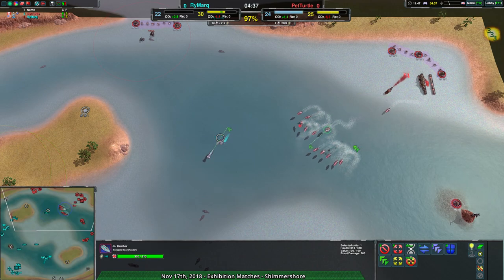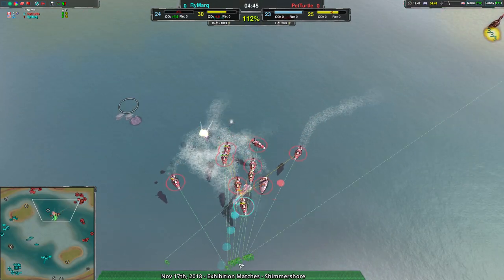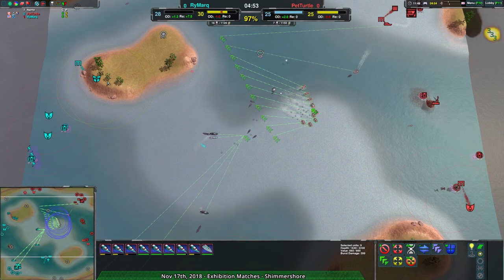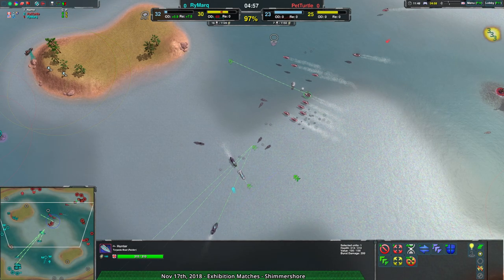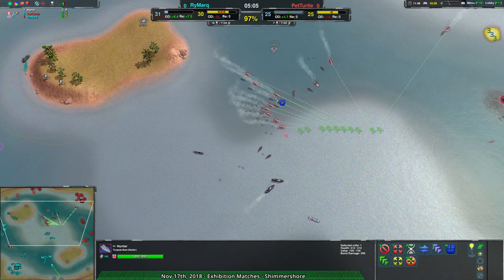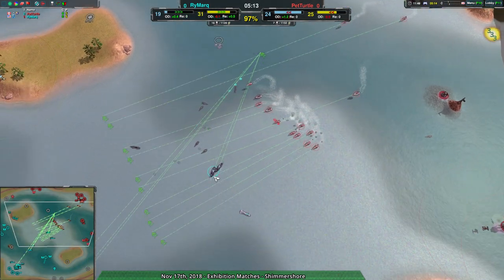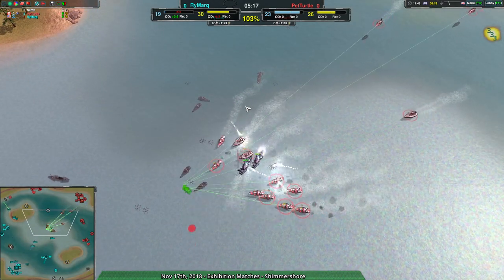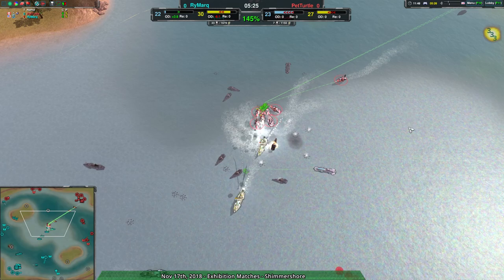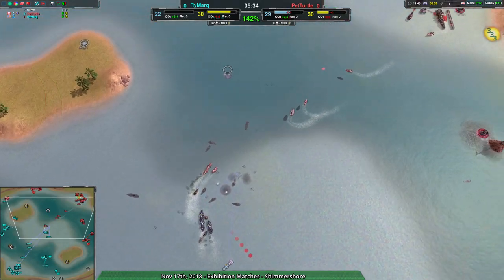A Seawolf has been spotted — Pet Turtle already needed Hunters out just to deal with it. They've got a Reapy build on the Hunters and cutters. Two cutters went down to the Seawolf as the Hunter was dealing with it, but on the upside the Hunter was not damaged. You keep the cutters nearby and that Hunter basically gets a screen. You lose a couple cutters in the process, but Hunters are a bit more valuable against Seawolves — they're what you need to beat Seawolves. If you lose that Hunter, that Seawolf is just going to wreak havoc. Rymark should be able to convert this assault into probably a base assault.